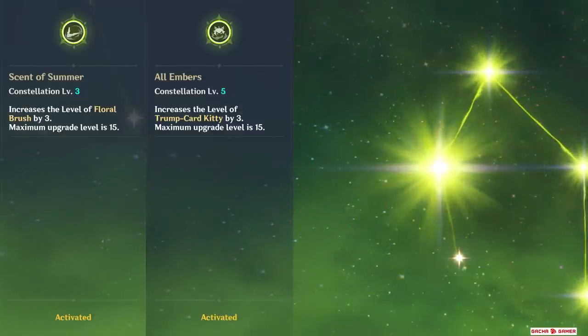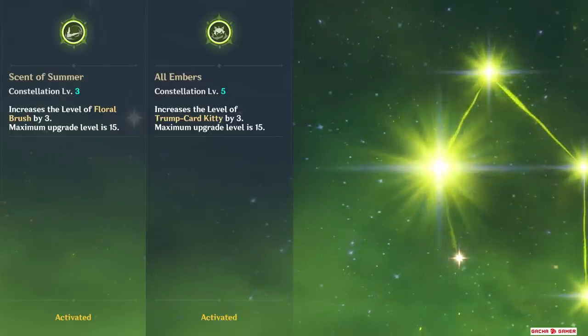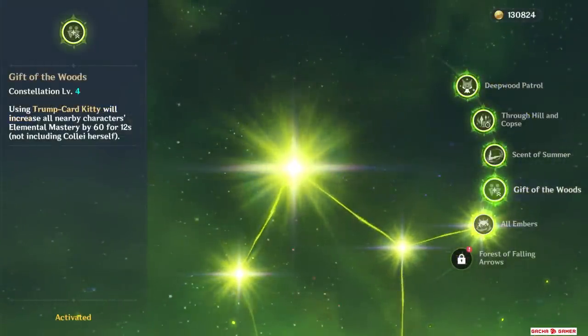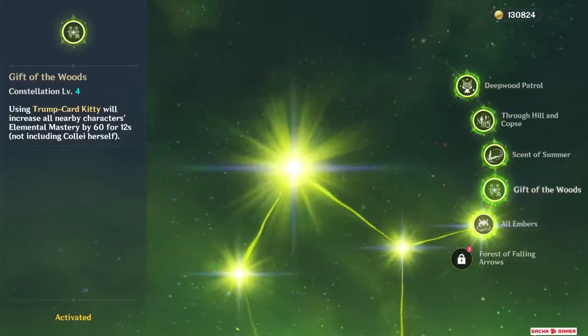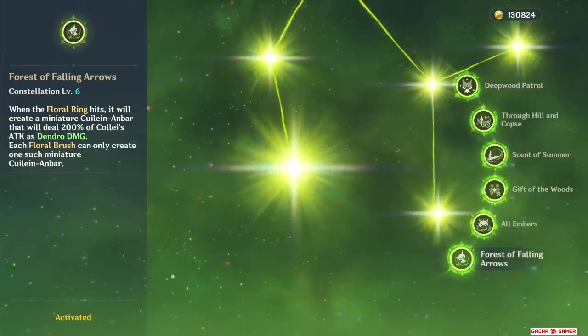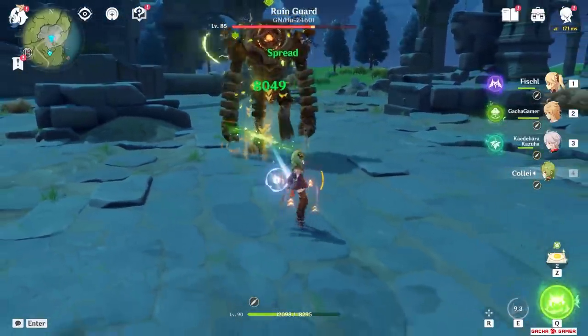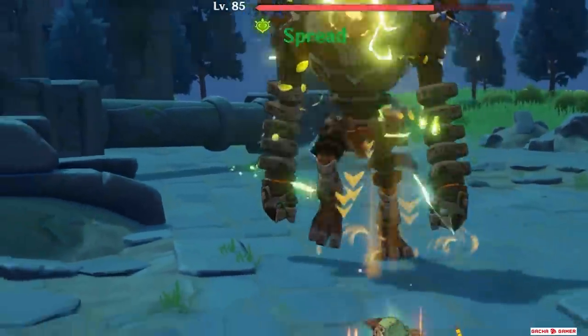The third and fifth constellations raise her talent levels — not normally very important, yet they do improve both skill and burst damage by a decent amount. Her fourth constellation is probably her best upgrade: after using her burst, everyone besides herself gains 60 EM for 12 seconds — a simple but really nice upgrade that helps teammates and solidifies her position as a Dendro support. Her sixth constellation improves her skill so it will summon a miniature version of her burst, creating one additional Dendro reaction. Overall this is a really good improvement for her.